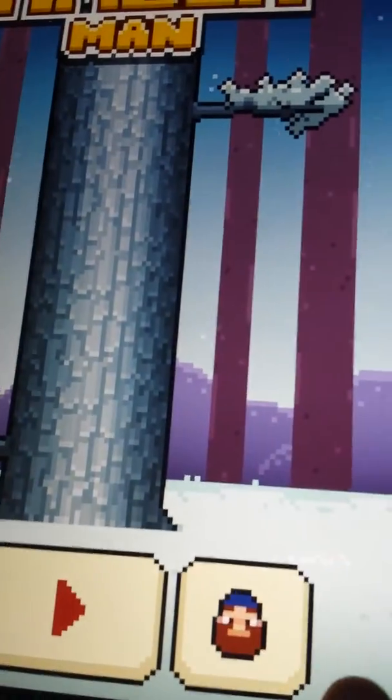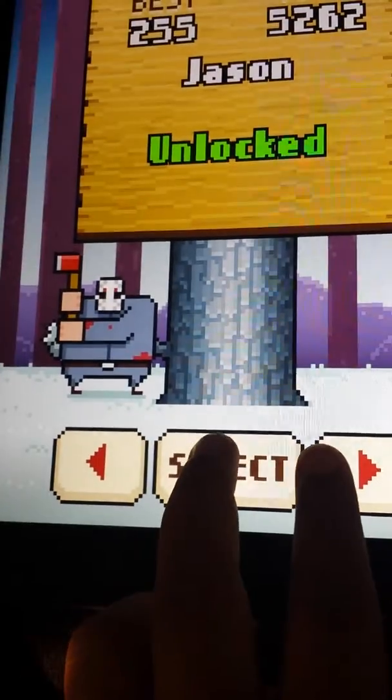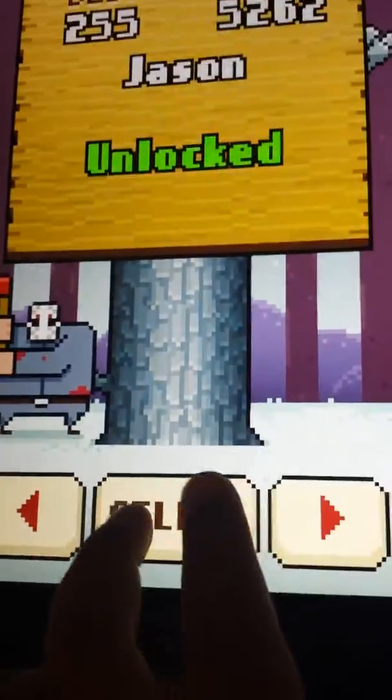So I'll show you one more time. I messed up. So what I'm doing is pressing the select button, then moving the arrow — select, move.